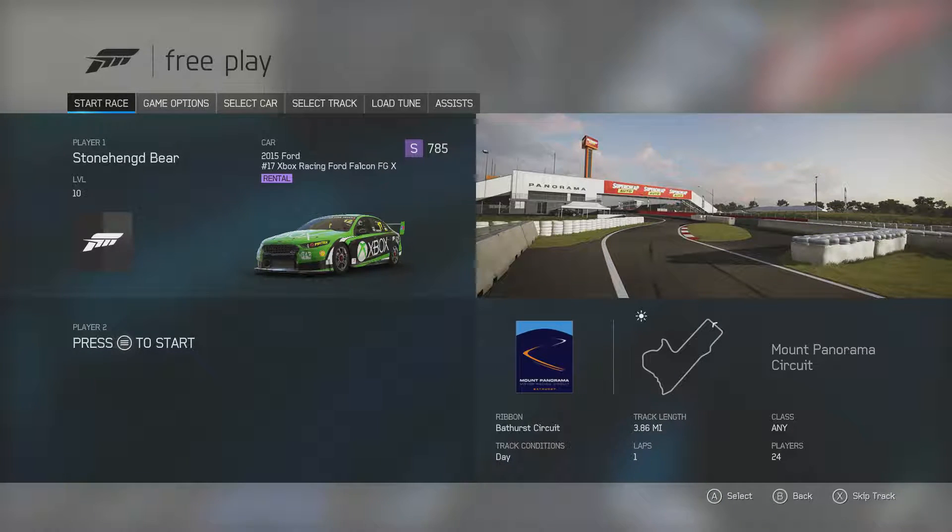Rewind is on because if you mess up, you'll want to use it — you're only on one lap and there's no time to recover. I recommend getting first place in every race because you get way more points, and rewinds are offered for a reason so you can win. Let's go ahead and hop in by clicking start.